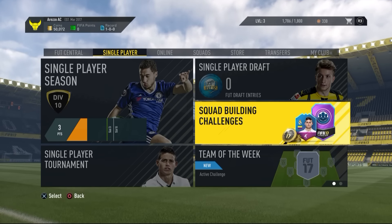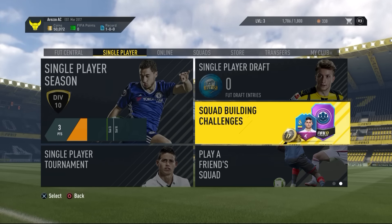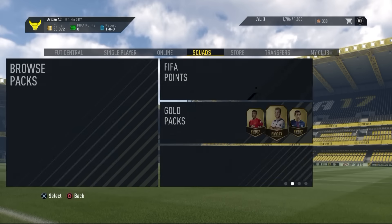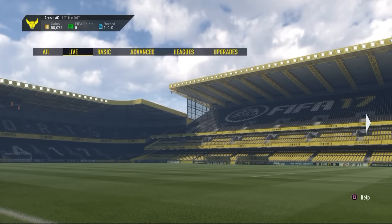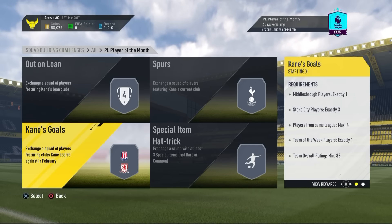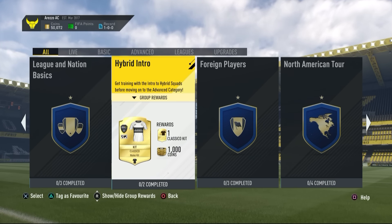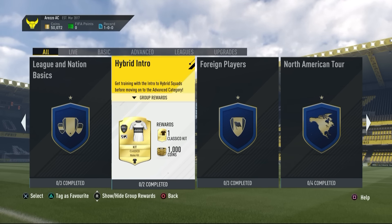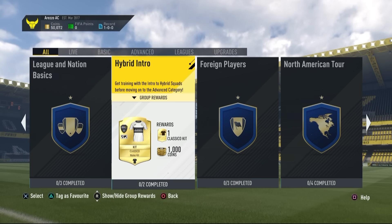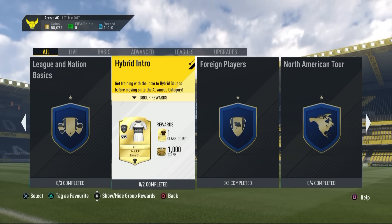So here we go, the first episode of SBCs Battle Versus IsCarrots. As you can see, we're both starting off with 50,000 coins, and it's the person to make the most profit in 10 episodes by only doing SBCs. We can decide which ones to do every single episode — we're doing two single SBCs, not a full 4-part SBC. If you wanna see more of this, go and smash 3,000 likes on this video. I'm gonna keep posting episodes at 11am UK time every single day.